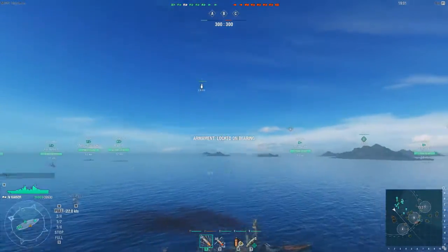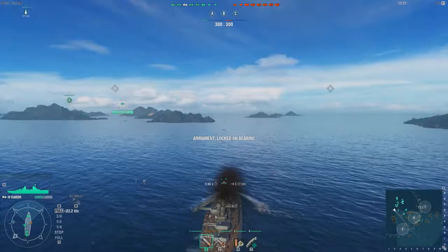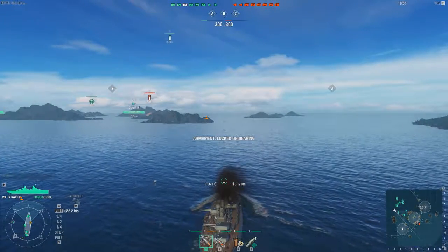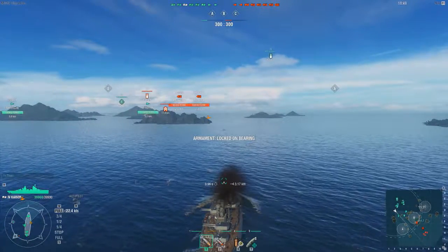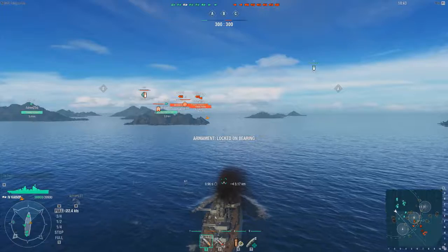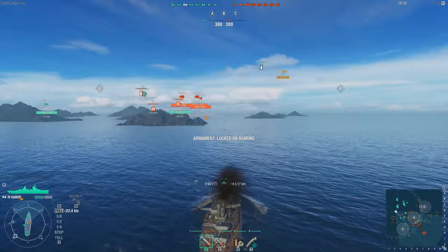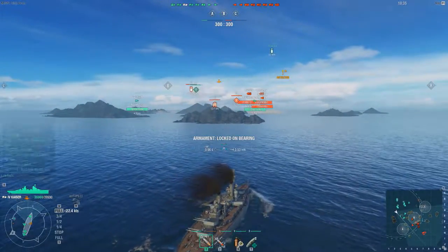Getting some bombers coming my way to see if they pick anyone up. Enemy planes spotted - an enemy battleship, a Kaiser, and a Wyoming. And another Kaiser. A Clemson too. So a destroyer and two battleships - that can only go well.